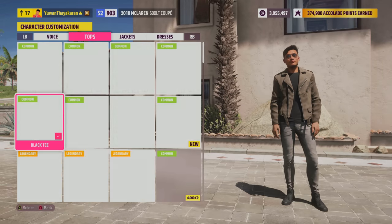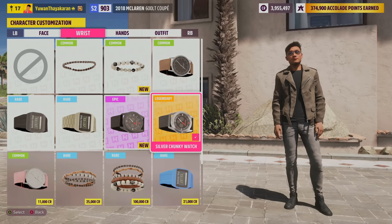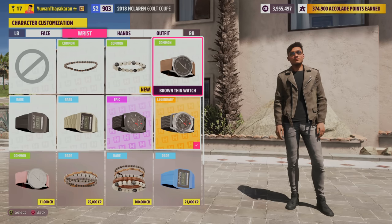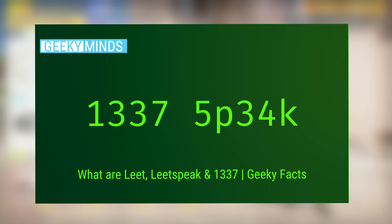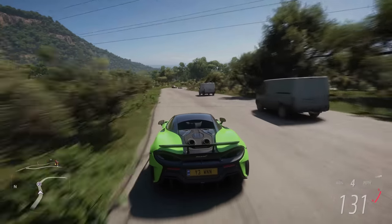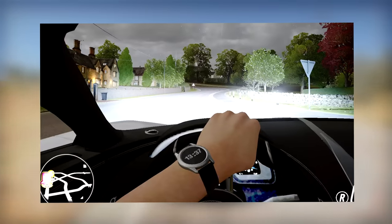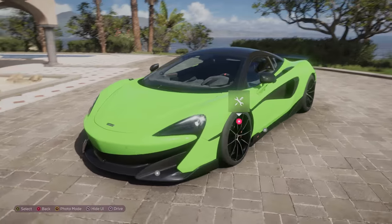Have you ever noticed that when you're customizing your character, if you go all the way to wrists, all the watches are set to 1:37pm — including the analog watches, they're all set to 1:37pm. Now, you might be wondering why, and it's because this is a popular easter egg in lots of video games: 1:37pm, or 13:37, looks a bit like L-E-E-T, which is short for Elite. That's the reason why all watches are set to 1:37pm. This is not just seen in Forza Horizon 5 — in every single other Forza Horizon game, if you look at the watch, it's always set to 1:37pm. It's really cool how they carry this on to every future Forza Horizon game.